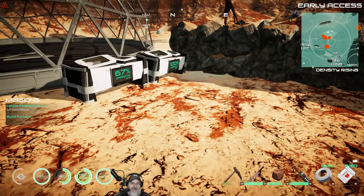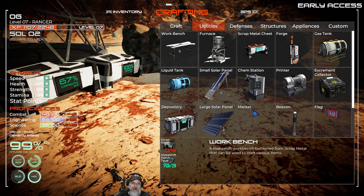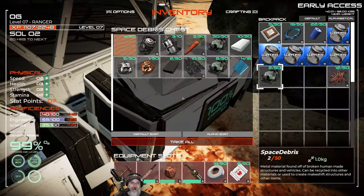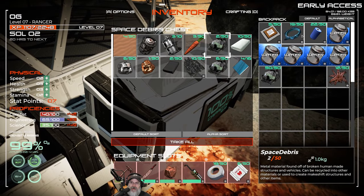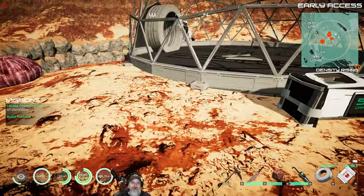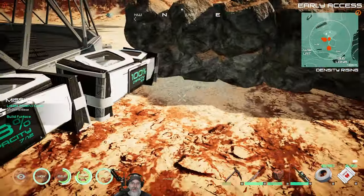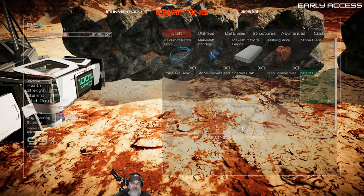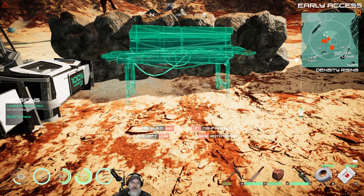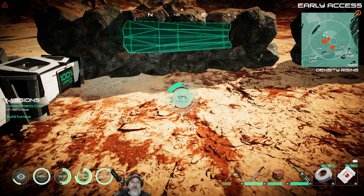The first thing we're going to do in this episode is build ourselves a workbench. To do that we go to Utilities, Workbench, and we need four scrap metal. I've got two here and a full stack. I made up some makeshift patch tape which you need a lot of at the start of the game. We'll keep storage along here while we're using the scrap storage, so let's put the workbench here and turn it around this way.